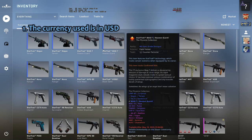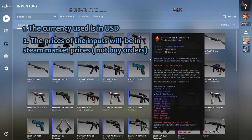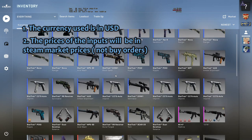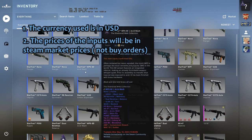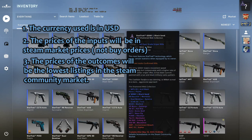Keep in mind that the currency used in this video will be in US dollars, and the price of the inputs shown will be at Steam market prices. You could increase your profit significantly by using buy orders instead. Also, the price of the outcomes will be the lowest listings in the Steam community market — you could also increase your profit by selling outcomes for a slightly higher price.